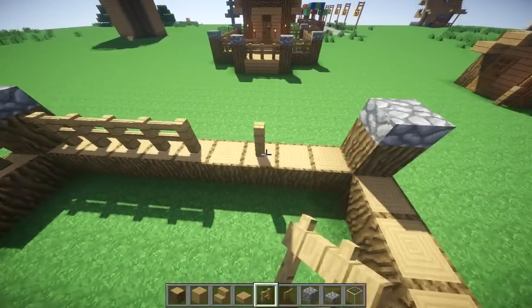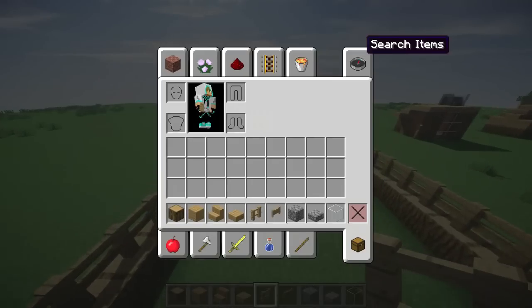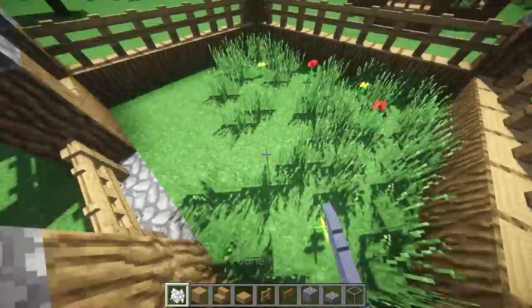Let's just go ahead and finish this up. I really do like this house — I think I would live in this in survival. It's really nice, it's kind of elegant, it's just really simple, and something about it just sort of rings with me. I'm not sure if that's a saying or anything.